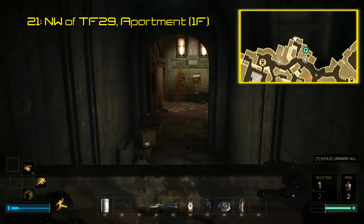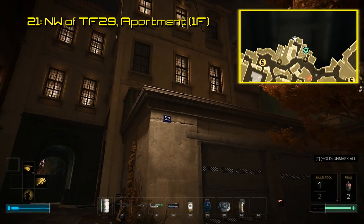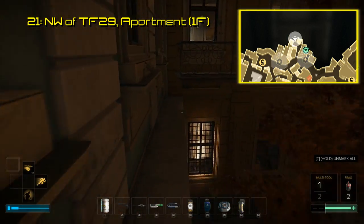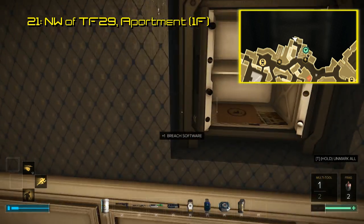Number 21 is found in somewhat of an unmarked apartment that is just northwest of TF-29's entrance. This apartment is only accessible from its balcony, so the Icarus dash might be helpful here. Get inside, and on your left is a safe that is normally covered by a painting. The software is within the safe.